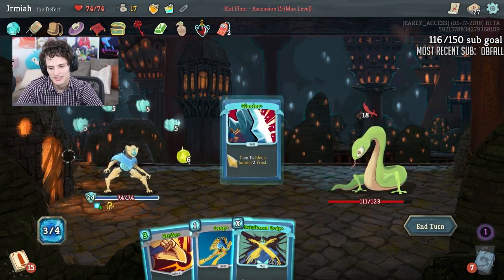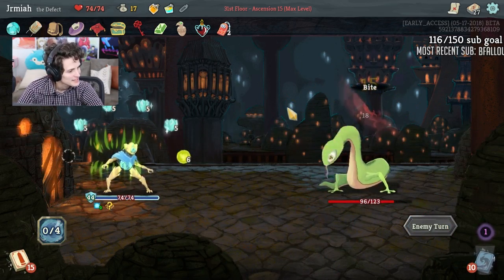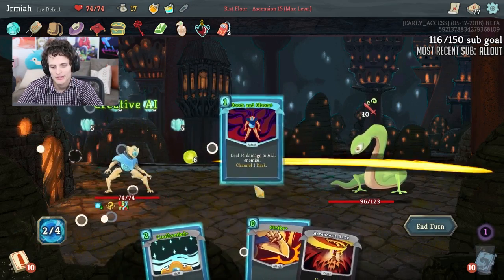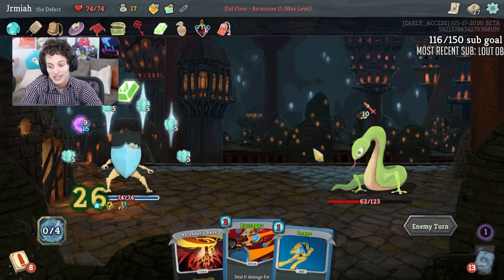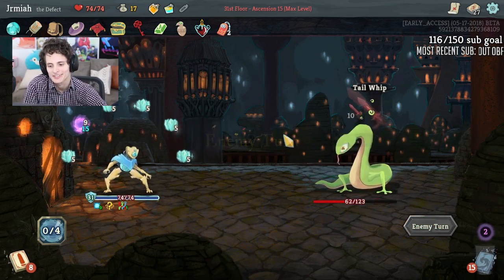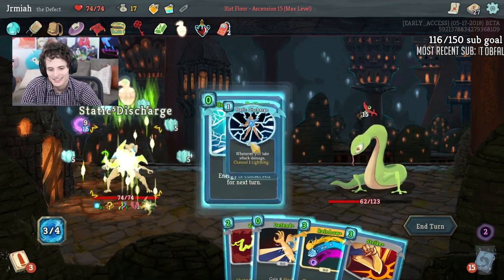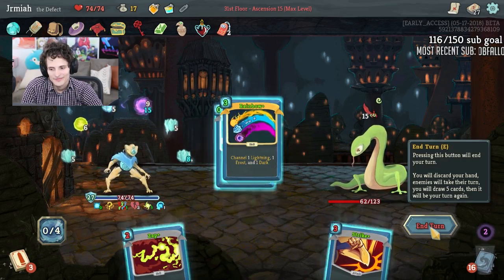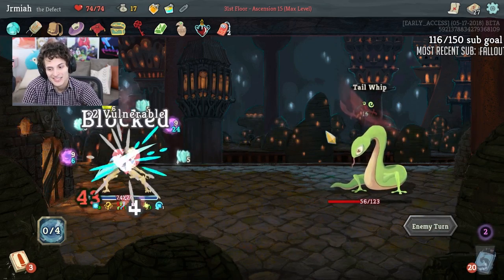Oh look at this — this is so nice! Oh baby, it's too good. Now Cool Head is actually a good card because I have the upgrade on it. My deck is insane! But now Rainbow doesn't exhaust — that's a little sad.